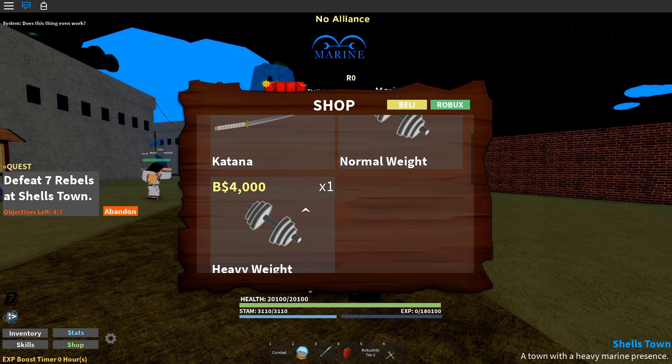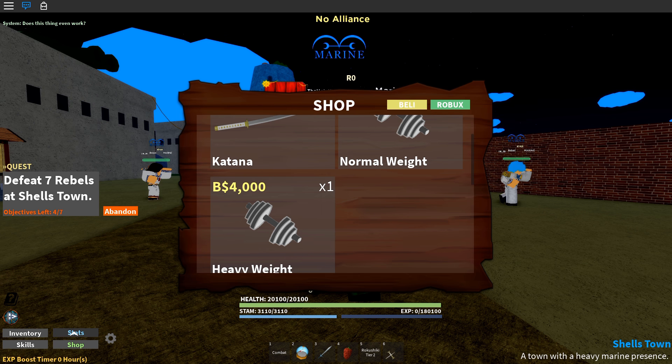Make sure you're saving all of your belly. Go to the shop and make sure you're saving all your belly for Heavyweights until you are around level 130 to 140. Heavyweights give a lot of exp, so use all of your money to buy Heavyweights to level up as fast as possible. However, only buy Heavyweights until level 130 to 140 — that's when they become less useful and you're better off saving your money for other things such as Haki, Rokushiki, weapons, and Devil Fruits.